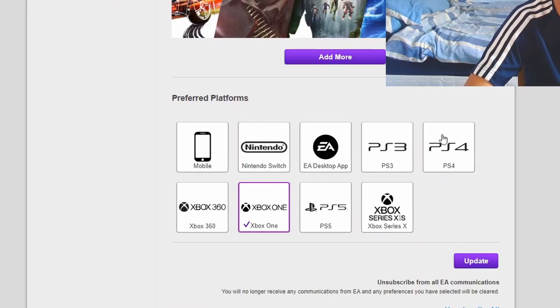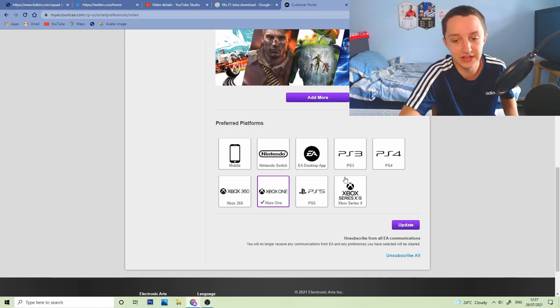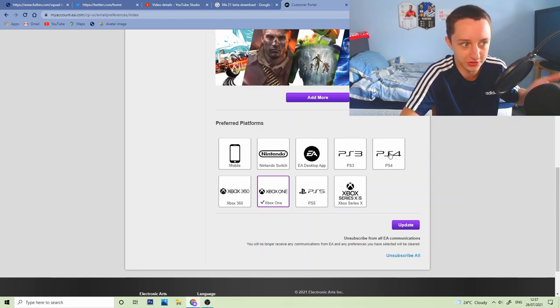Just go on your preferred platforms as well. If you're on the new Xbox Series X or whatever, make sure you untick your Xbox One. I'm still on Xbox One, so until I actually buy a new console, if I tick anything else they'll give me a code for that platform. So if I tick PS4, they could give me a code for PS4. I'm not entirely sure how it works.